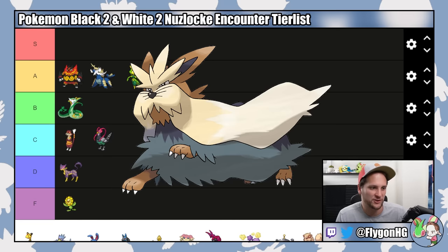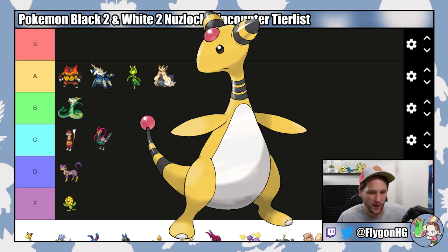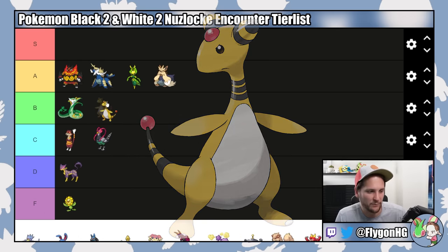Ampharos is not terrible, but it's also not amazing. It suffers from what I call Gen 2 Syndrome — a lot of Pokemon from that generation feel underbaked, and if they came out in later generations they'd have much higher stats and a cool ability. Ampharos does not have high stats and does not have a cool ability, but it does get access to slow Volt Switch, which is pretty cool, though it's a little too frail. I'm going to put this in B tier, behind Serperior.